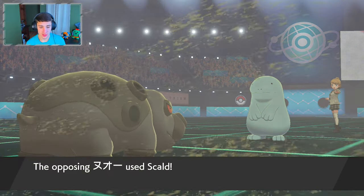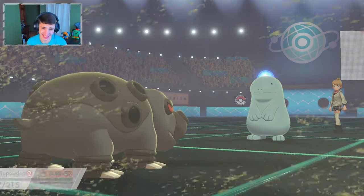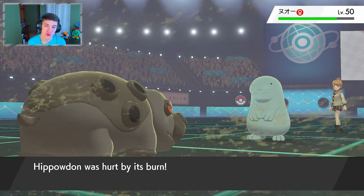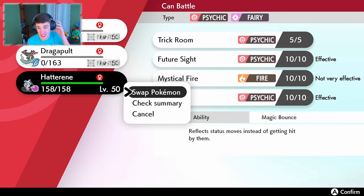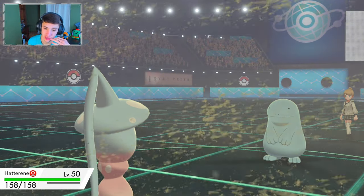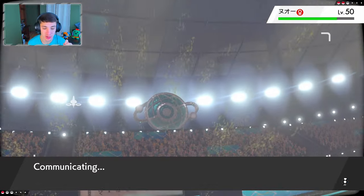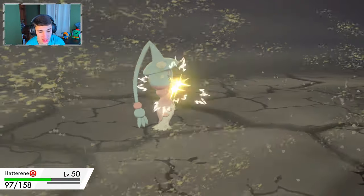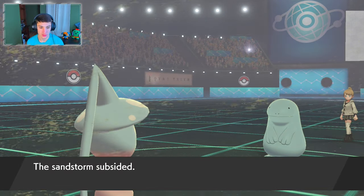We eat up the Scald but he gets the burn — of course he gets the burn. We're going down to the burn, so we have to go into Hatterene and use Psychic. I think we throw a Trick Room here — Hatterene is one of the slowest Pokemon in the game and this build is very slow, that's why we're rolling Trick Room. If we can get Trick Room up with Hatterene, we could be chilling.